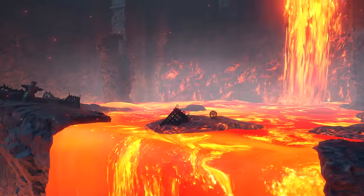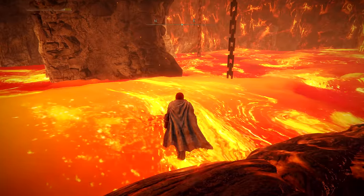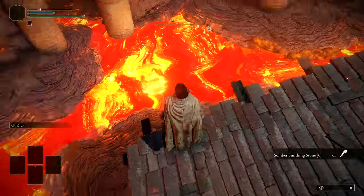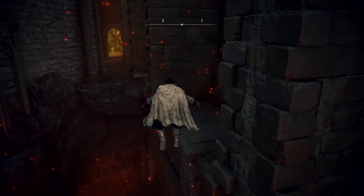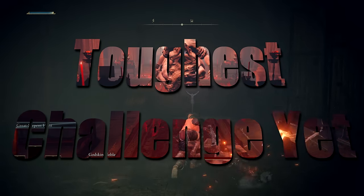I'm in Volcano Manor. It's a lethal environment with mile upon mile of lava. This stuff will burn any tarnished alive in, well, hours. It's a place where the snakes walk, the villagers throw firebombs and the steep drop kills hundreds of tarnished. I'm going to have to dig deep to show you how to survive in my toughest challenge yet.